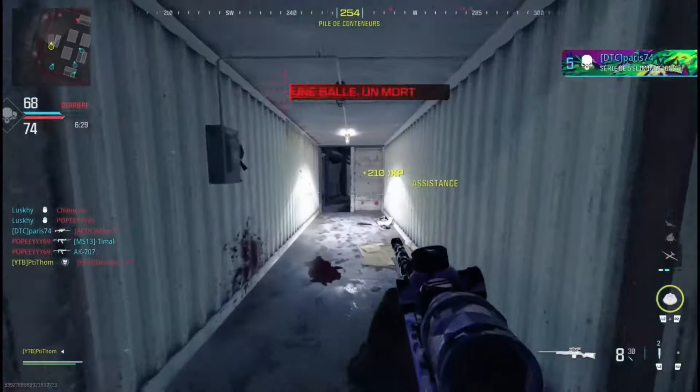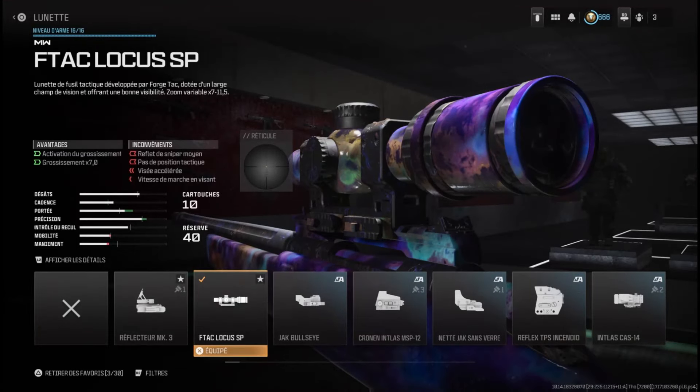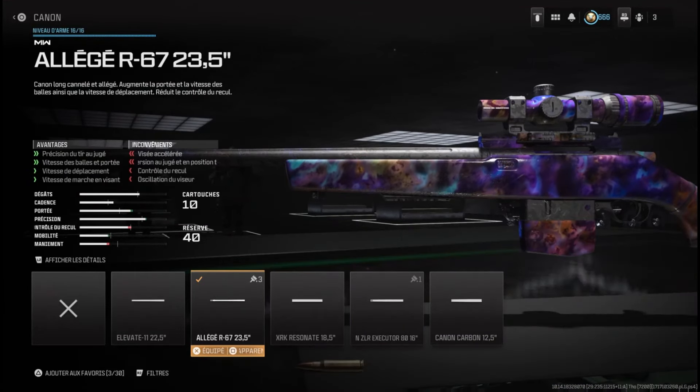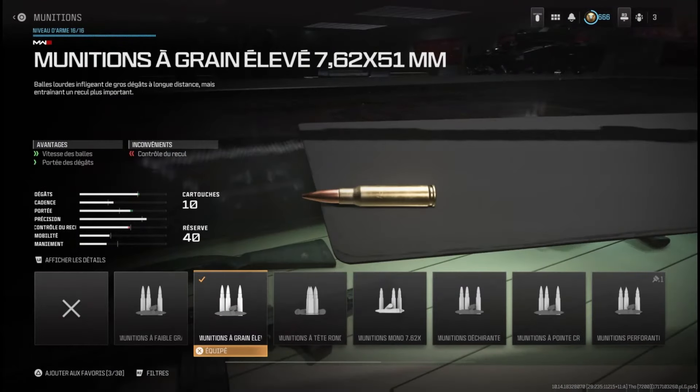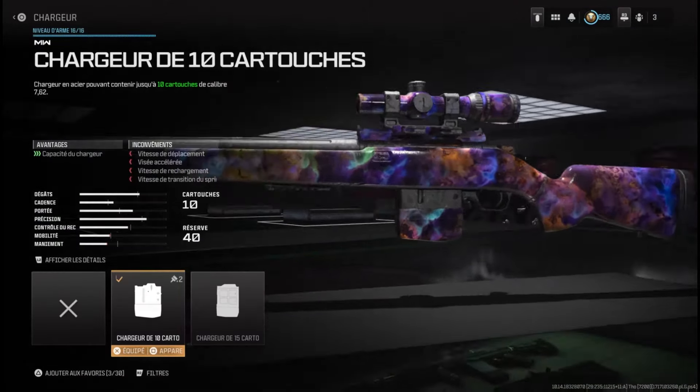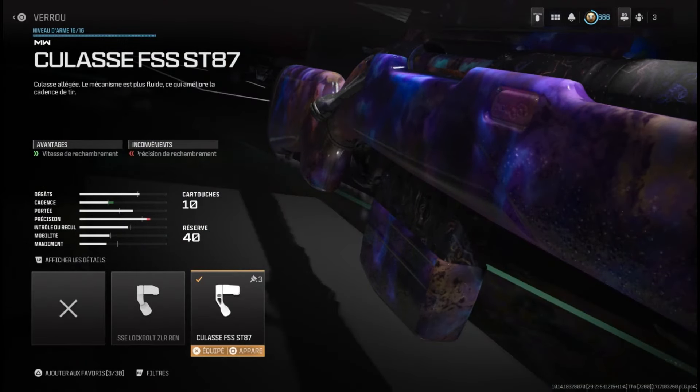I will share the attachments that I use. First, the FTAC Locus SP, the lightweight barrel for maximum handling, the high-grain ammunition for maximum range, the 10-round magazine, and finally the bolt for fire rate.